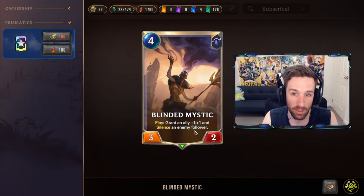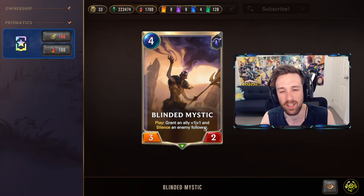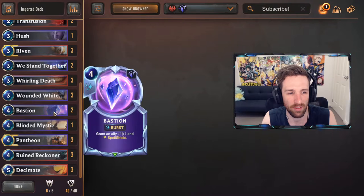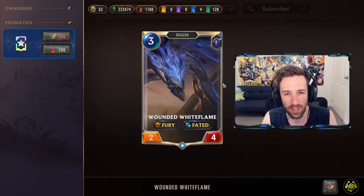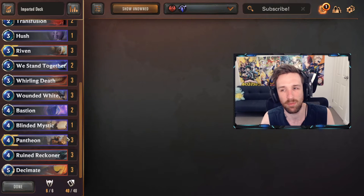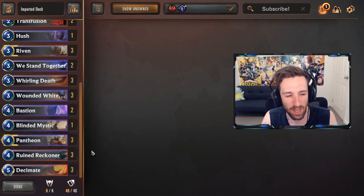Blinded Mystic grants an ally plus one, plus one, plus one, and silences a follower. It's got a good mixture of both things — you wouldn't play this if it was just silencing, and you wouldn't play it if it was just granting. Because it has both, it makes it a very good inclusion here. You can play this over cards like Hush, although we do include one copy of Hush. A bunch of combat tricks, Wounded White Flame — another fantastic card, very strong. It's pretty much the deck. It acts very similarly to how other Riven decks have played in the past, but Pantheon is a nice inclusion for this archetype.